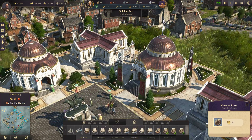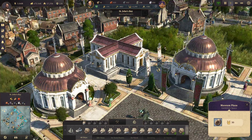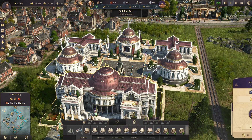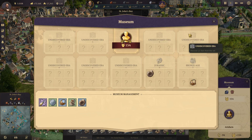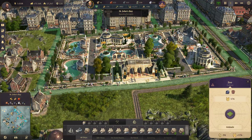I noticed the things that are part of a set actually put flags around them, so we're probably going to create themed museums — that's my plan. I'm going to create three themed museums: a Jurassic museum, a bronze age museum. I'm going to do themed museums sort of like I'm doing themed zoos.